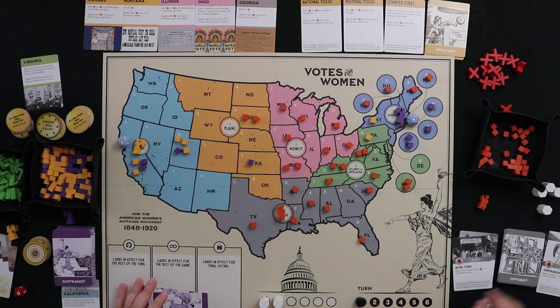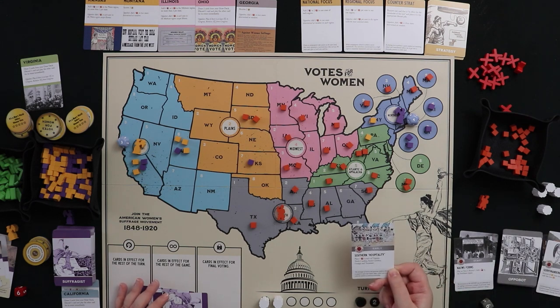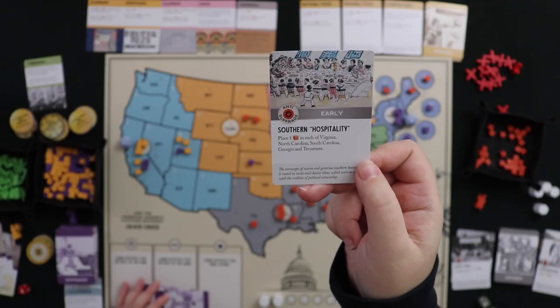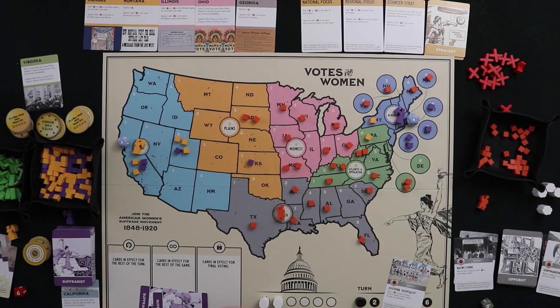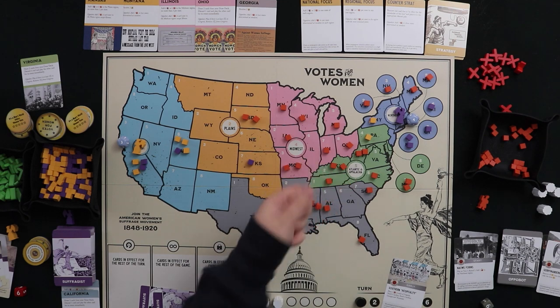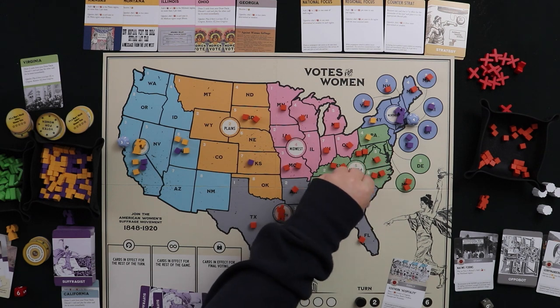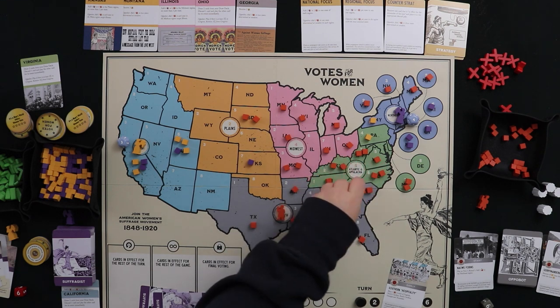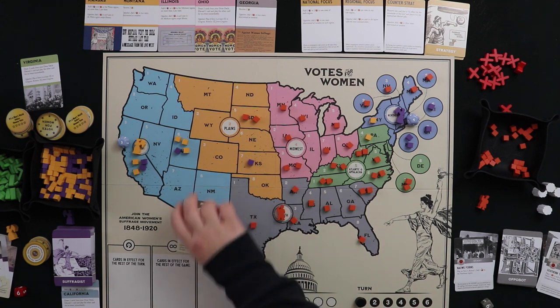The Oppo Bot plays Southern Hospitality: one red cube each in Virginia, North Carolina, South Carolina, Georgia, and Tennessee. The South is looking very red, and it's concerning for us poor suffragists trying to get our rights. But we'll have to play hard. I have one more card to play this round — I want to play Sojourner Truth.